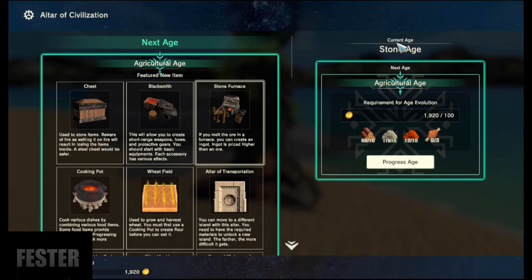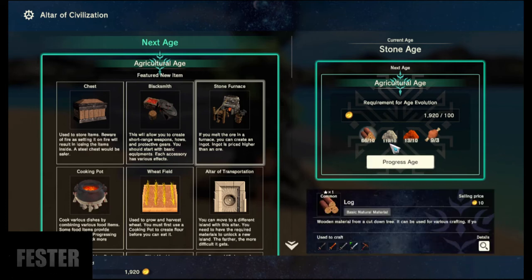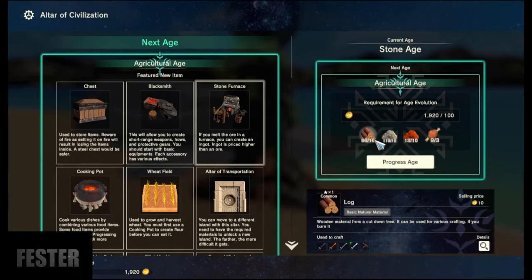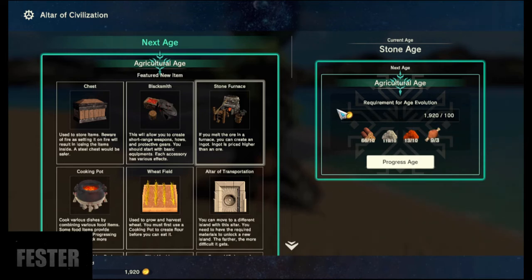Here we have the menu. Current age: Stone Age — that's the age we're in. The next age is the Agricultural Age, and it gives you the requirements for the age evolution, basically just moving on to the next age. We need 100 gold, 10 wood, 10 stone, 10 copper ore, and 3 animal flesh. This one's pretty simple. As you progress to the other ages it requires more — harder materials, more rare materials, more of them, more gold.